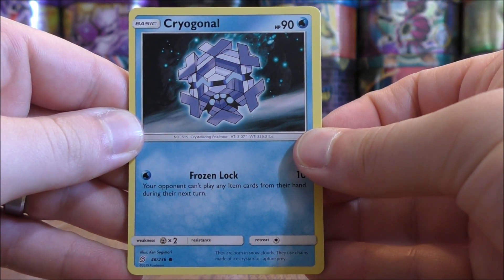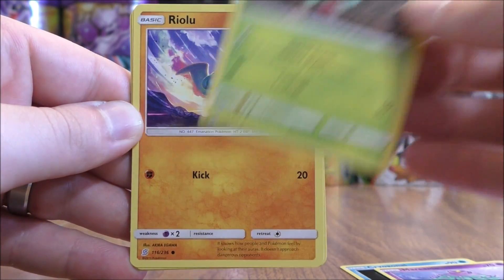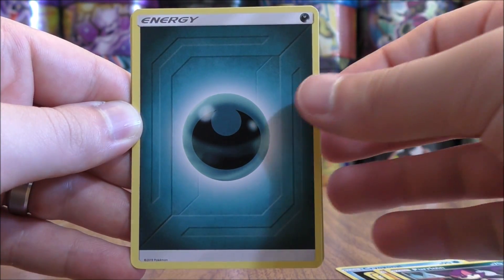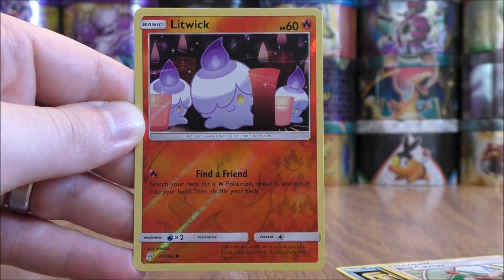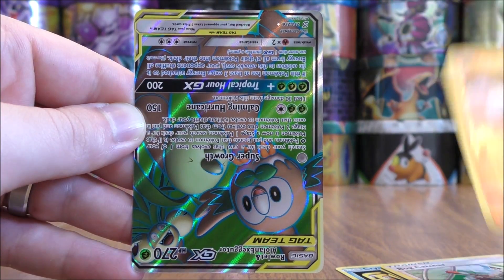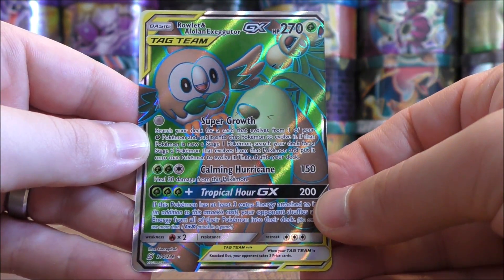Cryogonal starts the very first pack, followed by Fomantis, Riolu, Purloin, Darkness Type Energy, Lurantis, Giant Bomb, Bug Catcher, and a reverse holo of a Litwick — a common. The final card looks to be an ultra rare: it would be a Rowlet and Alolan Exeggutor GX Full Art.